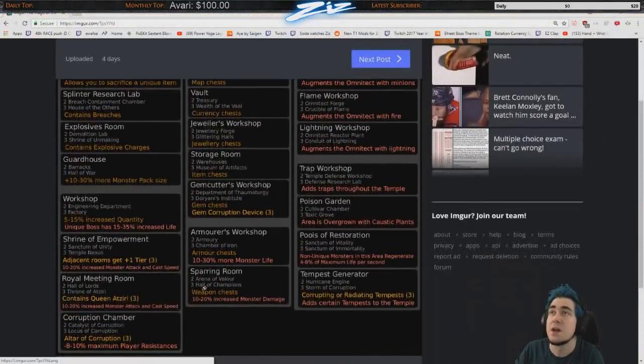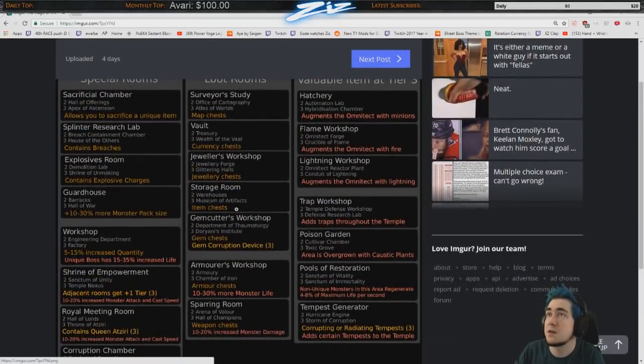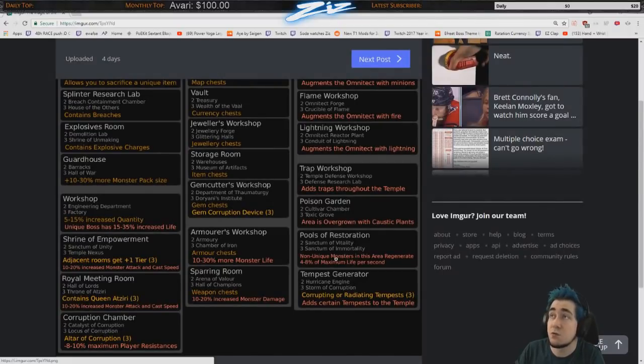I'll link a Reddit cheat sheet in the description. For example, Pools of Restoration at level two gives vitality and at level three becomes Sanctum of Immortality, which gives monsters regen per second. That's one of the worst things to have in the temple because it makes monsters very tanky. Levels one and two do nothing — only the third level matters.